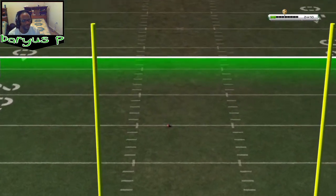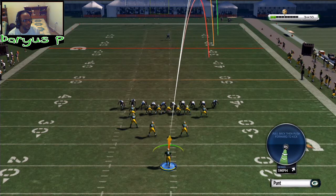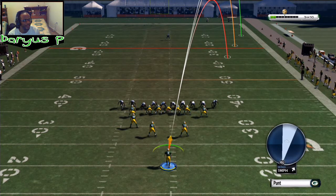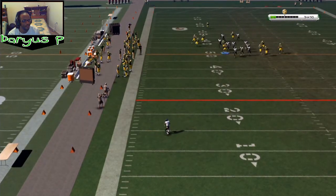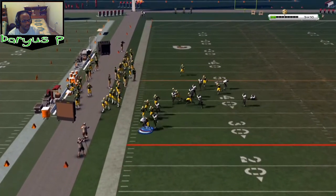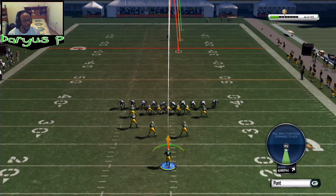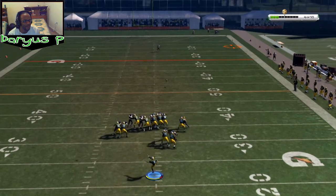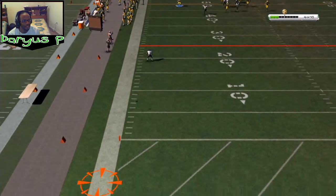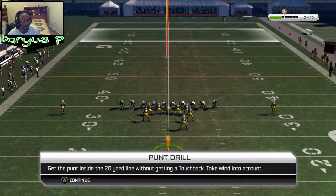That's a long putt, man. Maybe I should have changed teams. I don't know what we're doing right now — I'm just going to putt back. What was the goal of that? All we're doing is putting the ball. I'm trying to get it out of bounds. That's going out! I don't know if it went out or not. It was a success, though. Putting the ball inside the 20-yard line without getting the touchback — take wind into account.